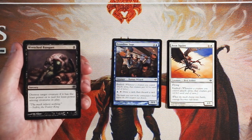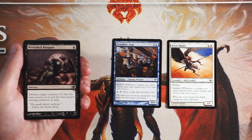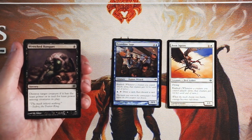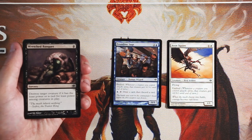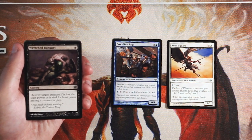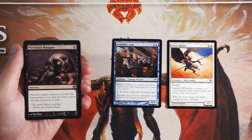Wretched Banquet is a sorcery for one black — destroy target creature if it has the least power or is tied for least power among creatures in play. I don't love this. Conditional removal is sometimes very good, but you might have the creature with the least power on the field, in which case this is a very dead card. It is very efficient at only one black mana, but it's at sorcery speed, and it might end up targeting your own creature. I generally value removal heavily and would pick it over the first two cards, but that conditional aspect makes me hesitant, so I probably would not pick this.